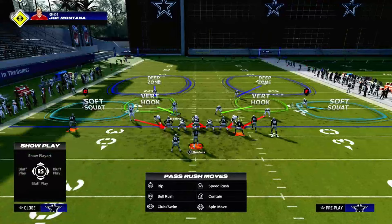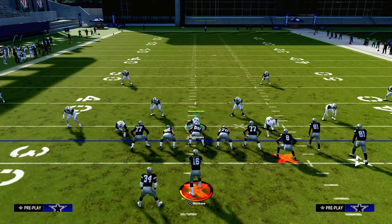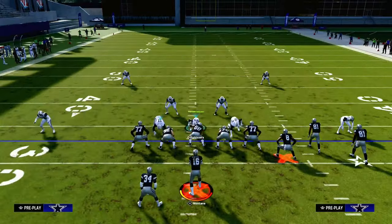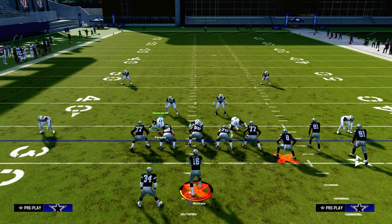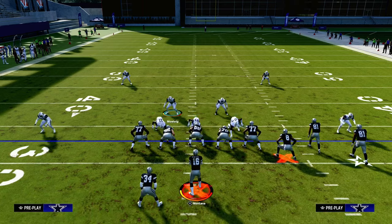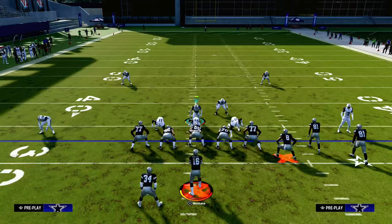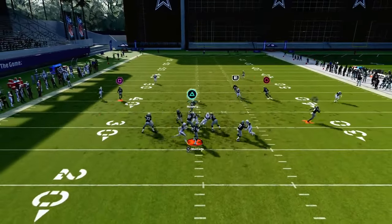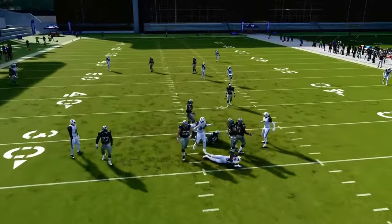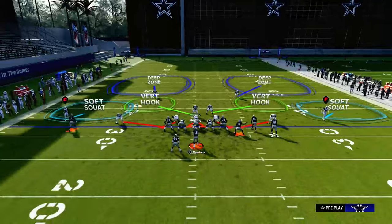The way this blitz works is we're going to take advantage of the placement of the slot corners. We're going to pinch our defense, and you'll notice that these slot corners are going to be at a very similar horizontal depth. That depth is just right, so the offensive line will struggle to target these slot corners. We're going to go ahead and pass commit, and you should get at least one, if not two, slot corners completely free at the quarterback.